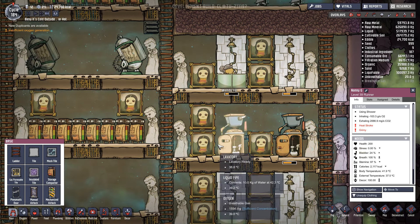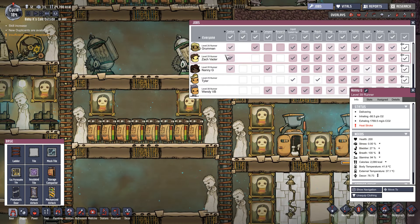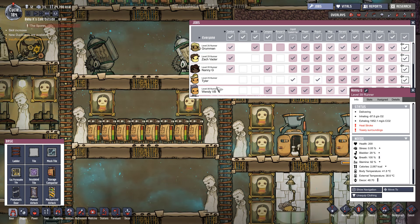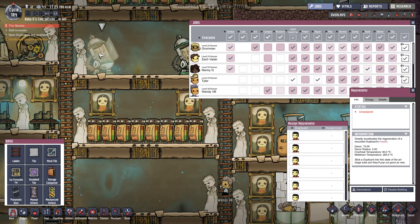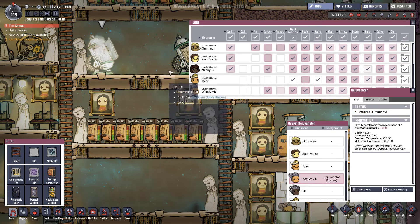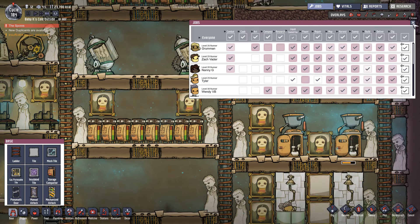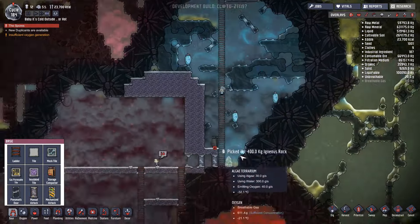It's the top four apart from Grumman - so it's Wendy and Tyler. Let's pop Wendy and Tyler in there for a bit and beef them up. Should we get on to trying to create some sand? Because that's what this episode was supposed to be about.